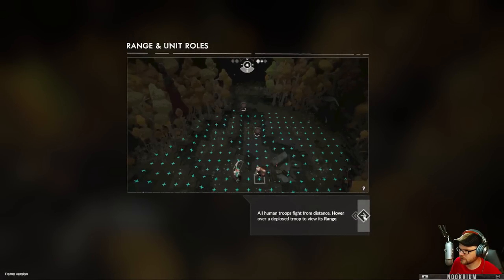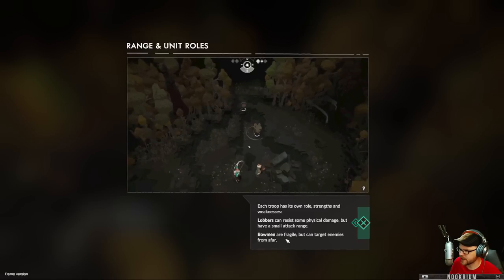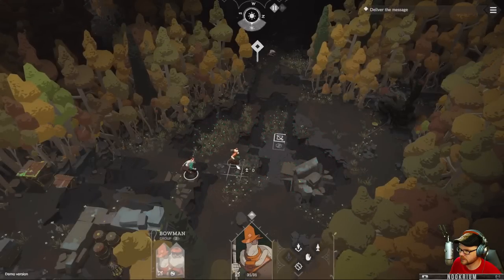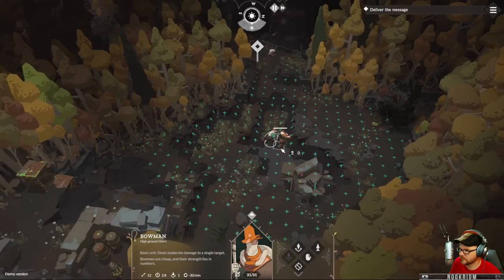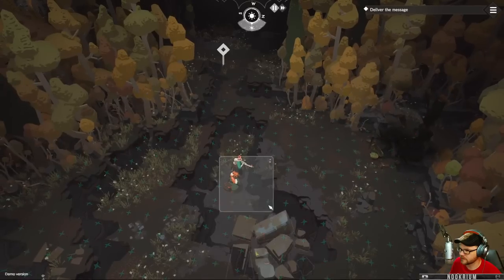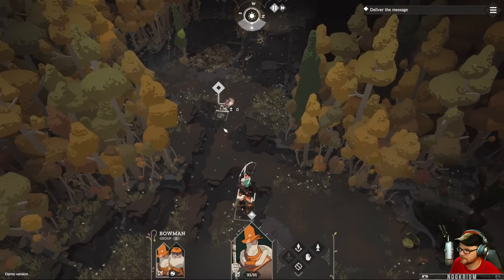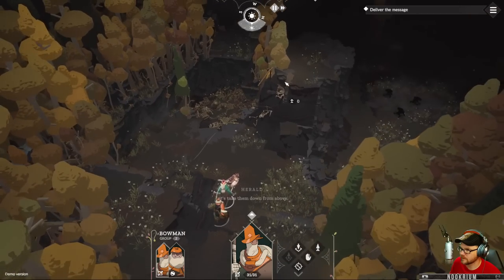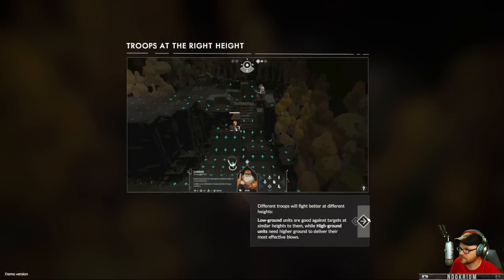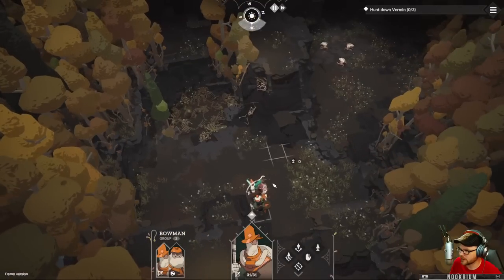All human troops fight at a distance. Hover over a deployed troop to view its range. Lobbers resist physical damage but have a small attack area. Bowmen are fragile. Height matters — low ground units are good against targets at similar height, high ground units are better at targeting others. So bowmen on top, lobber down below. Makes sense.